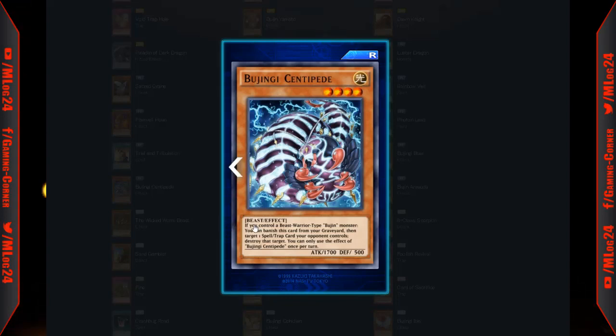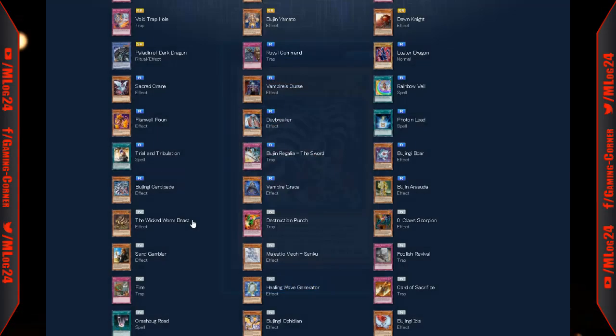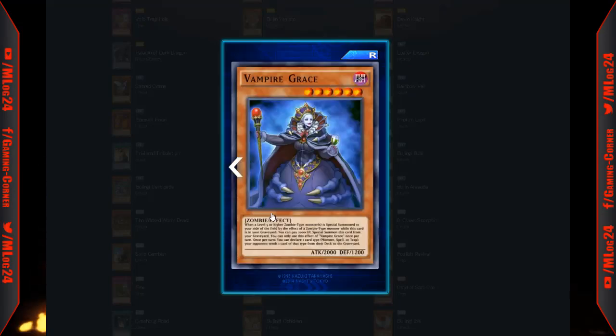Bujin Centipede is in play, so if we get the honest-type Bujin effect this deck could be the next best thing. If you control a beast-warrior type Bujin monster, you can banish this card from your graveyard, then target one spell or trap your opponent controls and destroy it. You can only use Bujin Centipede's effect once per turn — so it destroys back row.